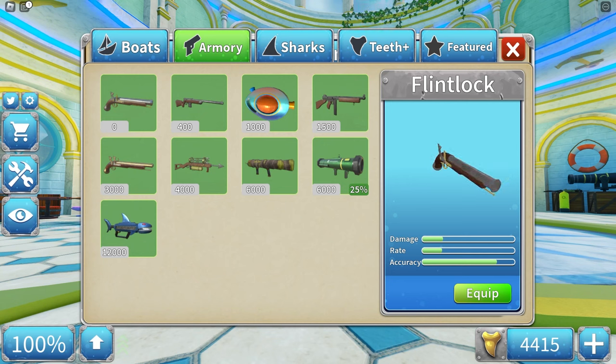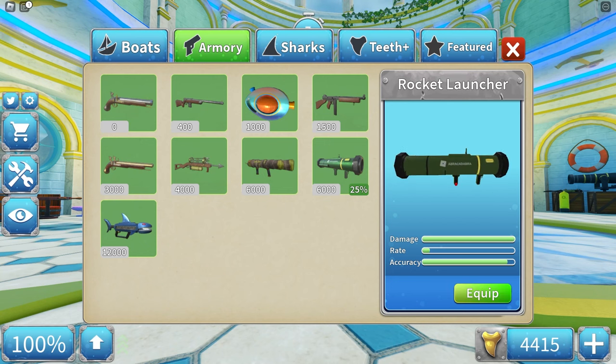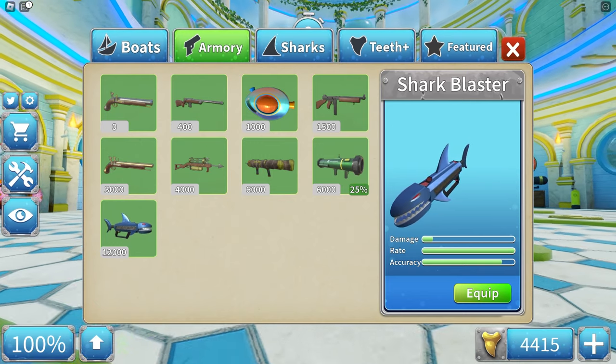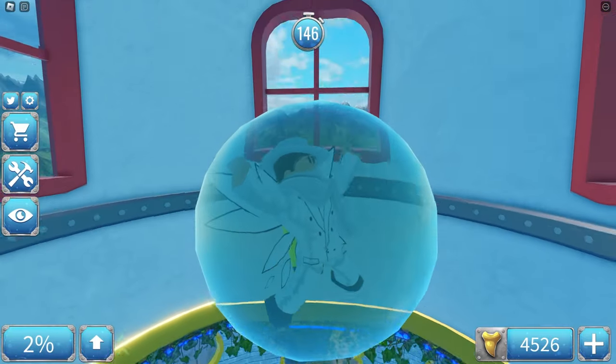In summary: keep the flintlock, ignore the rifle and water balloon launcher, buy the Thompson, the double-barreled flintlock is optional, ignore the harpoon and coconut launcher, buy the rocket launcher, and ignore the shark blaster unless you're really rich and not fighting AFK people, or you're fighting good players. That is every single weapon in Shark Bite so far. Thank you guys for watching, and I'll see you in the next one.